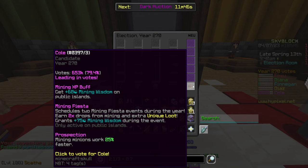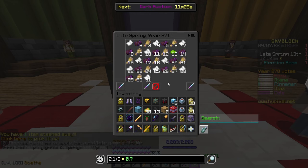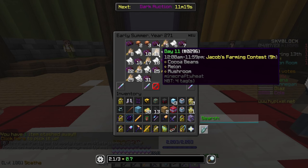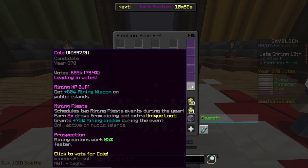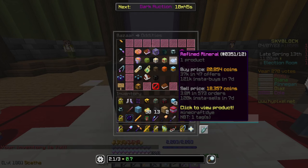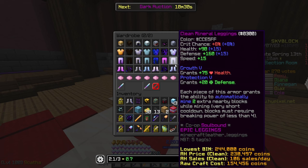In terms of the mayoral election, Cole gives up to three perks: 60 extra mining wisdom (a 60% buff to exp), Prospecting (mining minions work 25% faster), and the main one — Mining Fiesta. To check when Mining Fiestas are, go to your SkyBlock menu, then Calendars and Events, then Full Calendar. They appear like pickaxes on the calendar, last six hours, and during that time you earn double drops from every mining activity. You also get an item called Refined Minerals from oddities during this time.